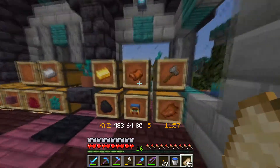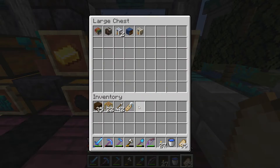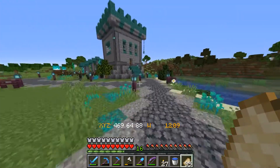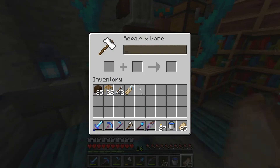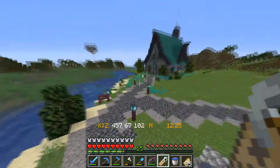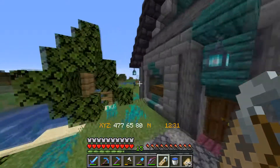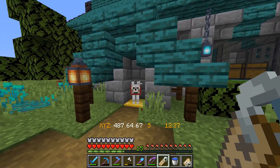What we're going to do to start this episode is grab one of these name tags — that's supposed to be right there — and we're going to head over here and name the dog. The name of the dog is going to be Balto. There we go, we're gonna toss this on. Let's close this door. He's just gonna sit here for the rest of the let's play basically, just chilling here on the side of the storage house.